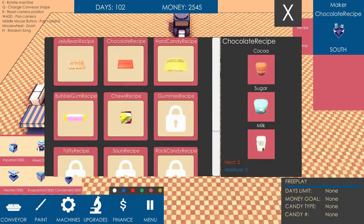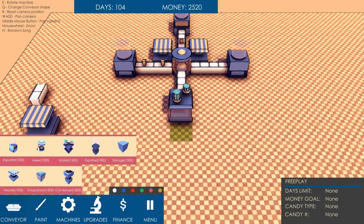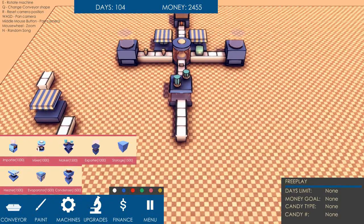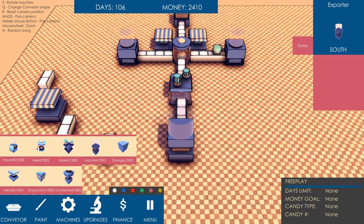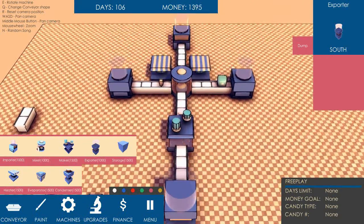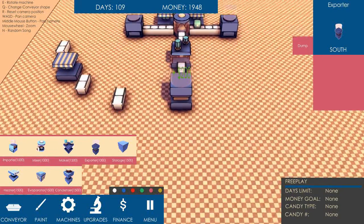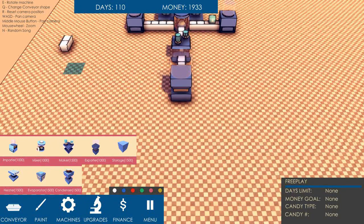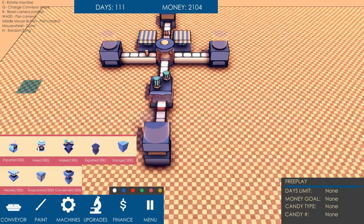Let's make a maker. Set that, obviously, also to make chocolate. And then we will conveyor this made chocolate out here to our exporter so we can make some monies. Exporter. Holy shit — yes, we made some money! There we go. We successfully made chocolate, and also made a mess over here somehow. I keep doing that when I'm clicking stuff.